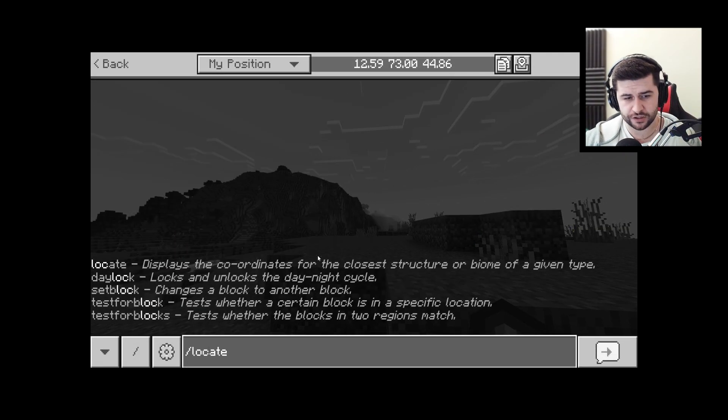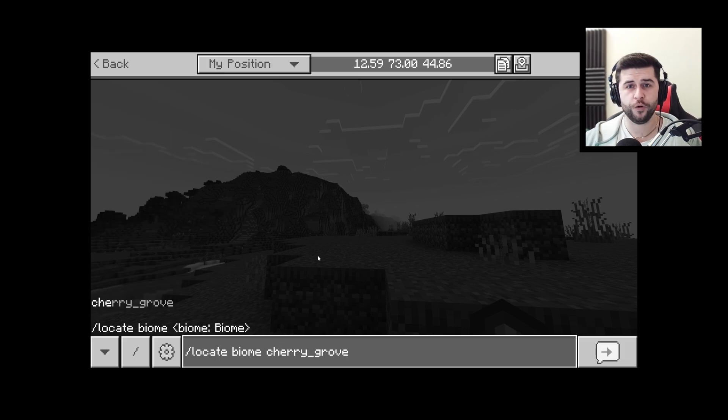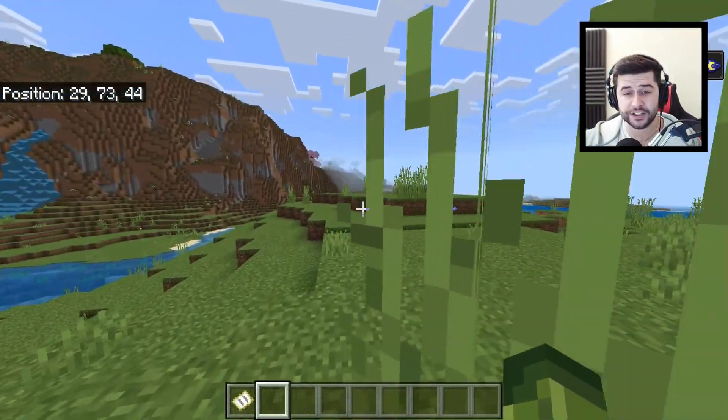Is it cherry grove? Is it cherry blossom? Well, according to the forward slash locate biome command, it's actually called a cherry grove biome. Anyway, we're going to be exploring this first map in full detail and that is our first location that we are going to.